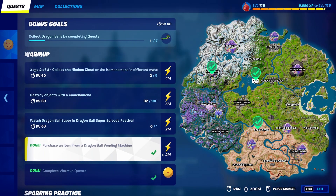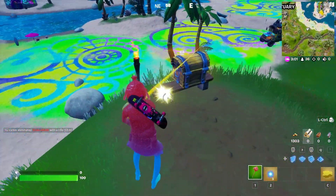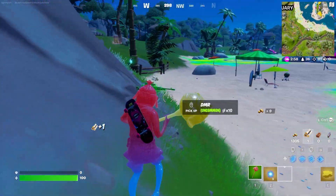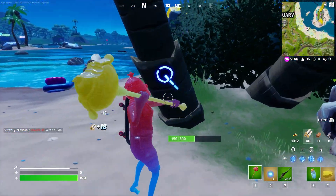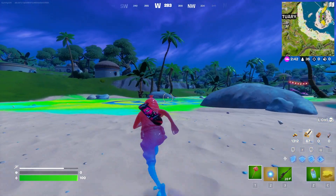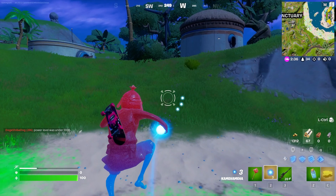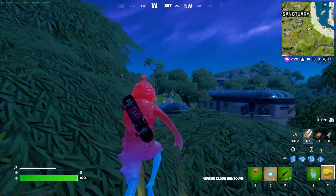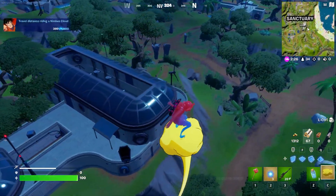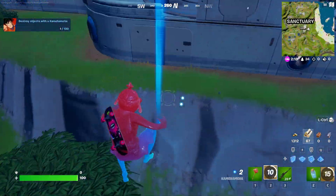For the next challenge, we're going to be destroying objects with a Kamehameha — I'm getting way better at saying that, even though I've never watched the show. What we need to do is destroy 100 objects. While that sounds incredibly difficult, it's actually really easy. Go to any POI that has a lot of buildings — I'd personally recommend Tilted Towers. You can just shoot one of these buildings, charge up the full way, and laser all of those builds.